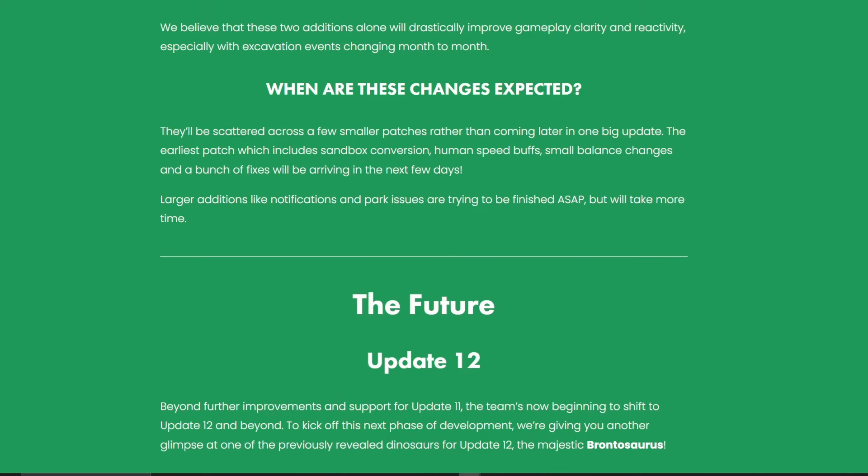So when are these changes expected? They'll be scattered across a few smaller patches rather than one big update like update 11. The earliest patch will include sandbox conversion, human speed buffs, small balance changes and a bunch of fixes, arriving in the next few days. The larger additions like notifications and park issues may take more time.